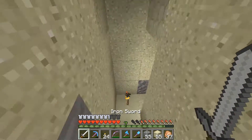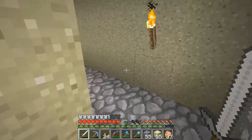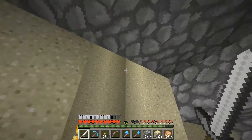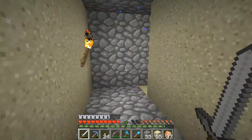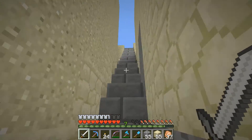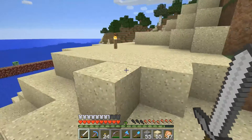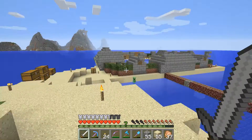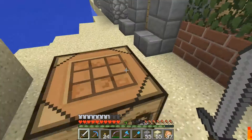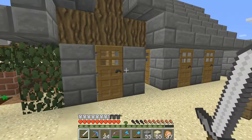We have some drops down here, which is good, but yeah it needs decorating. We're going to do this later though because I'm not quite sure what we're going to do here yet. We're going to focus on the exterior today - the villagers' houses.